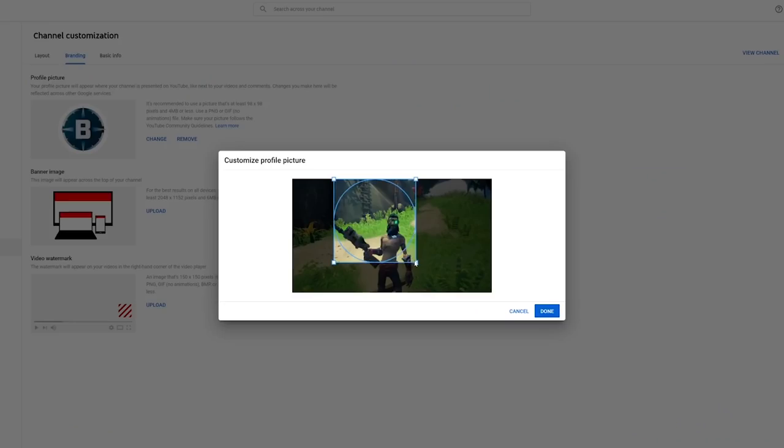Next you're gonna want to go to youtube.com and take that screenshot and make it into your profile picture. That way every comment you make, people know that you double gun and they should not mess with you because you will beat them 100% of the time.